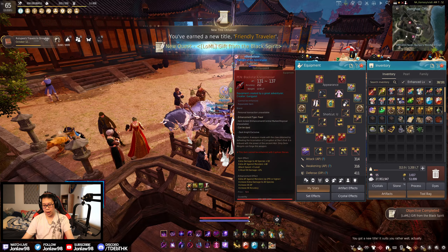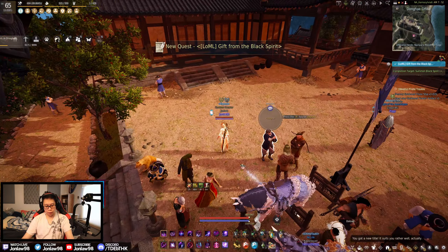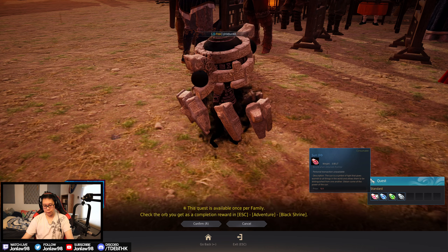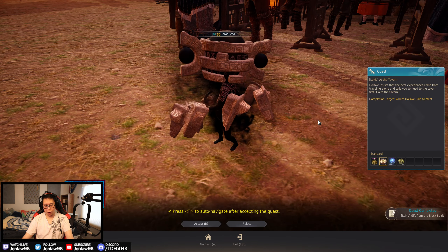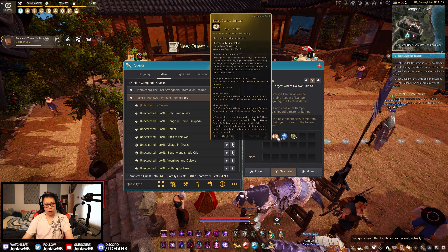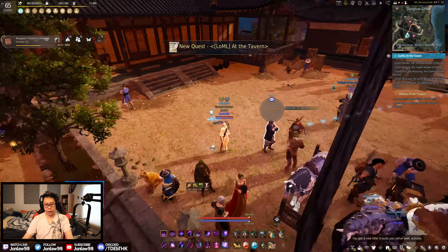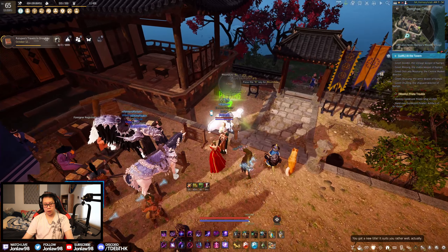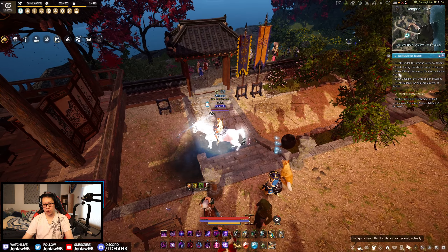Whoa, we're getting rocks. I heard there's a new lightstone combo for life skillers — I don't know what they are. Wait, yellow food! Oh, that's just ship food.